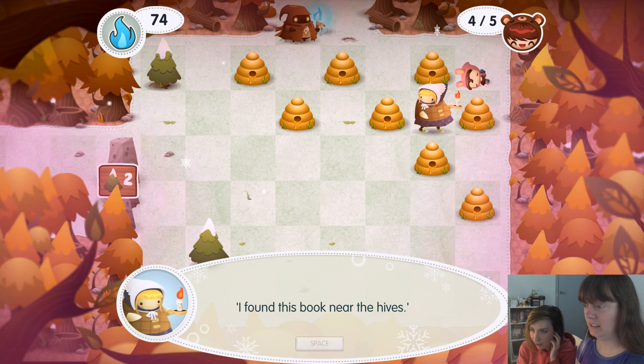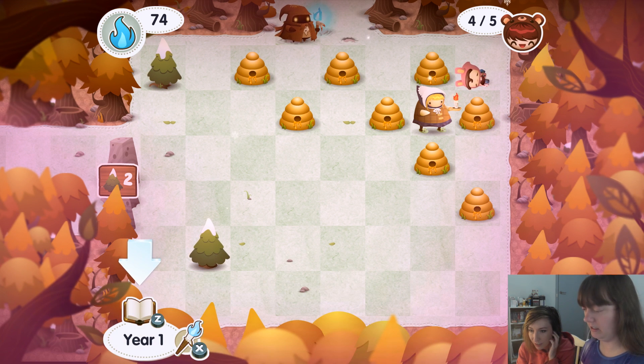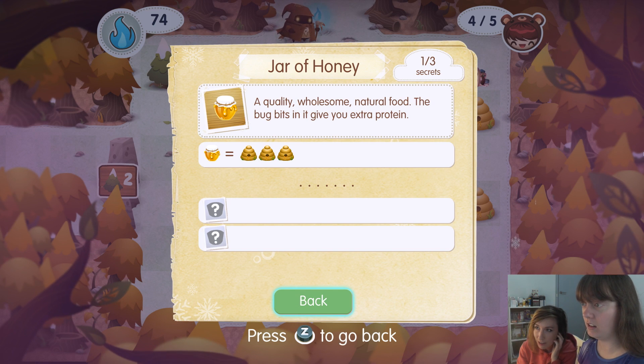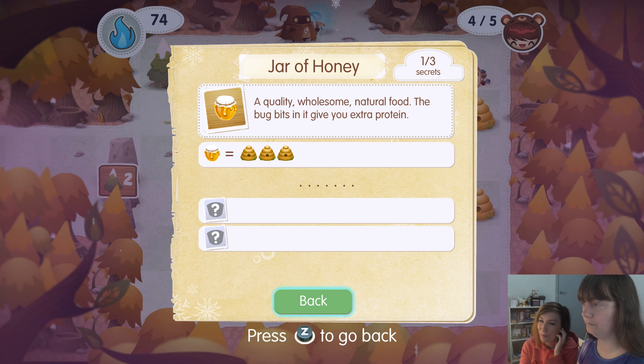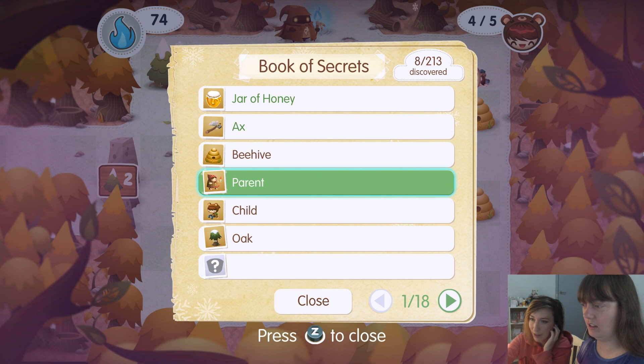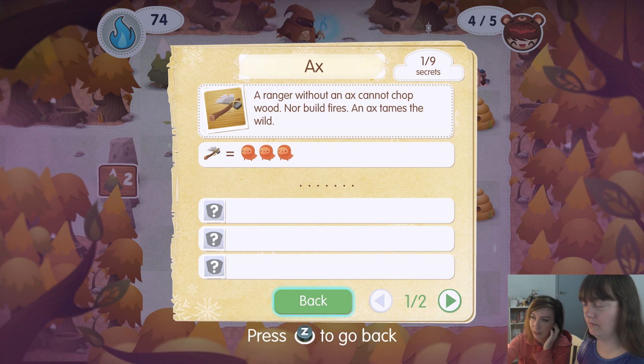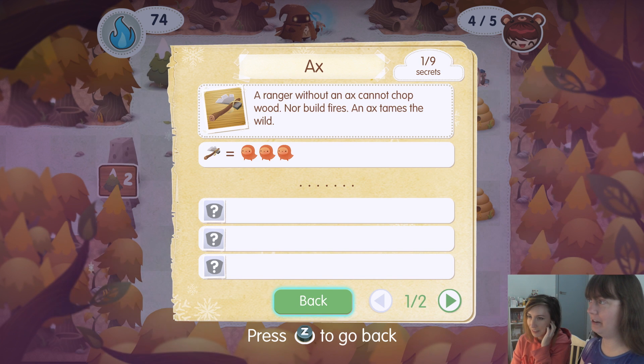I found this book near the hives. Perhaps it has a secret that will get us out of this sticky mess. A quality, wholesome, natural food — the bug bits in it give you extra protein. So basically if you push three hives together it'll make a jar of honey, which you can use for health. These are like sort of recipes. Click space on oak, for example — things will slowly be revealed. What about axe? Three red ghosts together will make an axe. Really? Yeah. I thought they made a giant spectre. Nah, makes an axe. Is it a ghost axe? Just a regular axe.